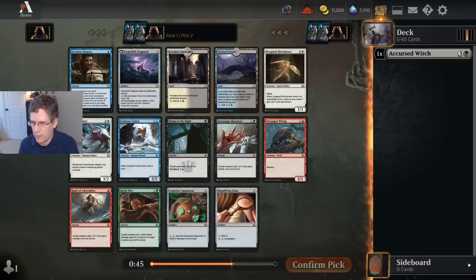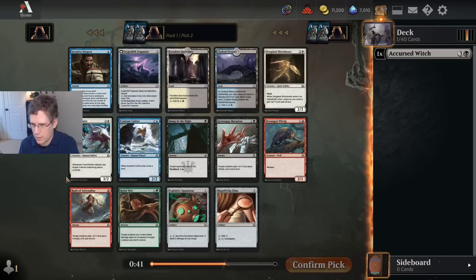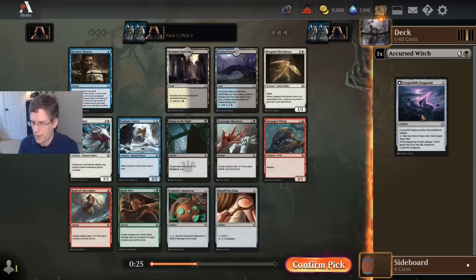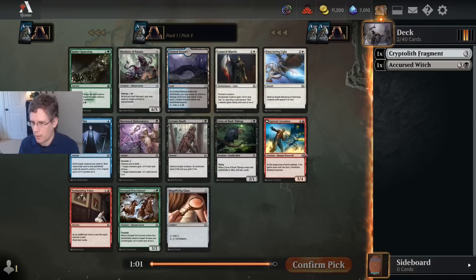I could take Rabid Bite, although I think Green-Black is a pretty bad color combination. I could also just take Cryptolith Fragment, and maybe I wind up in some sort of three-color deck. I am playing the traditional draft format, so best of three, and I think Invasive Surgery is actually a really important sideboard card in this draft format. I'm not going to second pick it, but it's a card that I'm generally pretty happy to have.